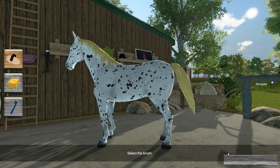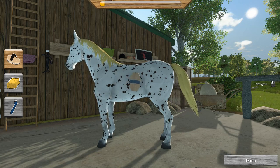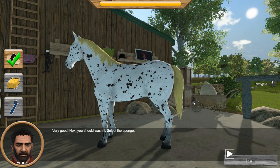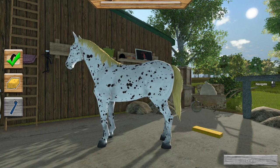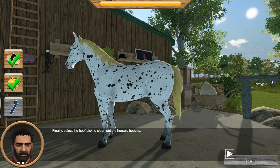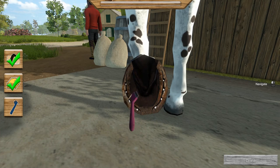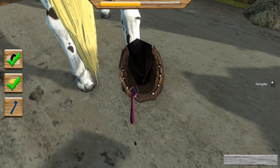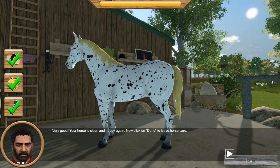Now select the brush. Clean the rough dirt off first — just run the brush over the horse. The bar above shows your progress. Very good. Next, you should wash it. Select the sponge. Now you can move the sponge, like the brush, over your horse's coat and clean it of any dirt. As the last step, select the hoof pick to clean out the horse's hooves. Now move the hoof pick several times over the small lumps to clean the hooves. Very good — your horse is clean and happy again. Now click on Done to leave horse care.